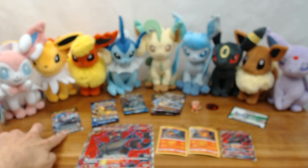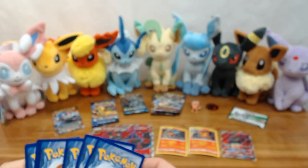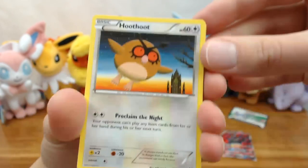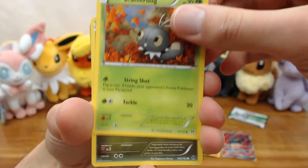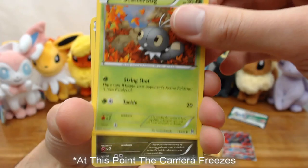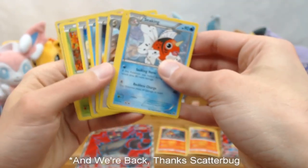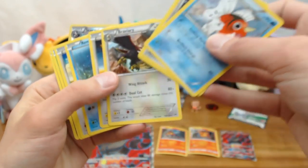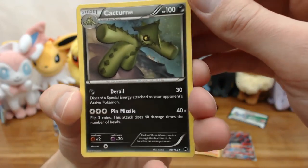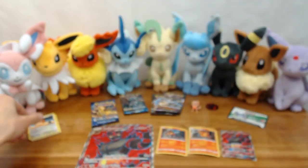Let's start with Breakthrough and work our way up through Steam Siege, Evolutions, and then Sun and Moon. From Breakthrough we got: Hoothoot, Remarade, Teddiursa, Scatterbug, Staravia as the reverse holo, Seaking, then Glady Spirit Link, Cacturne, and Braviary as our rare.